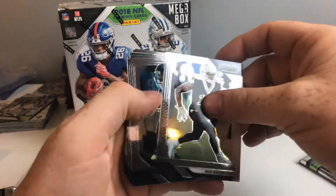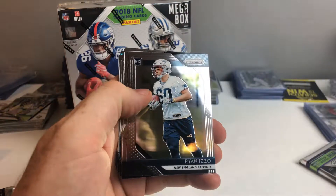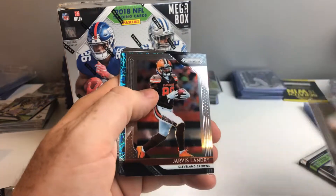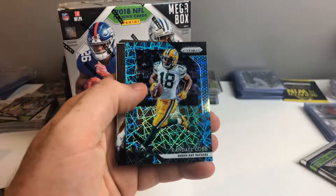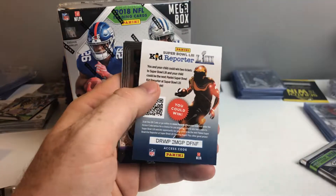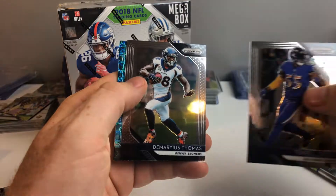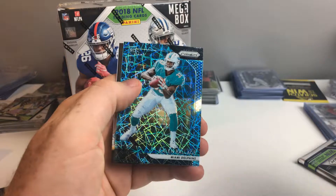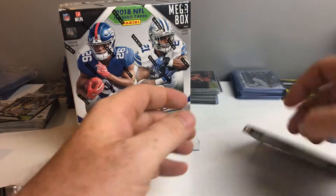Blue Laser, Mike Thomas, Marquise Lee, Keekly, Ryan Izzo rookie card, Jordy, Sam Bradford, Jarvis Landry, and the newest cowboy Randall Cobb. We got an Aaron Donald, Kid Reporter, Terrell Suggs, Damaris Thomas, and a Kalen Blodge Blue Laser, followed by a TJ Watt.